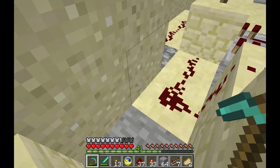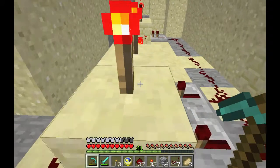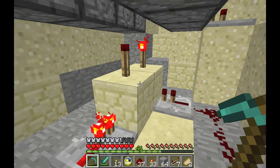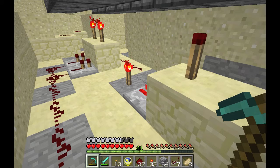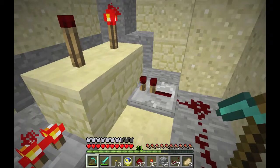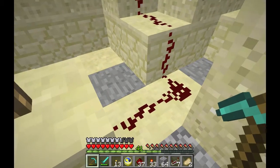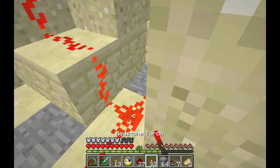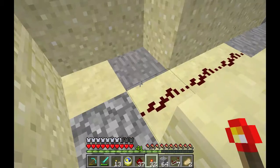So now everything is unpowered, and the torches are all on except for this one. This one is off because there is a lit redstone torch on the ground feeding into it. So here we have two of them are off, two of them are on.